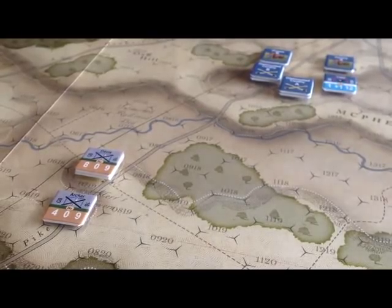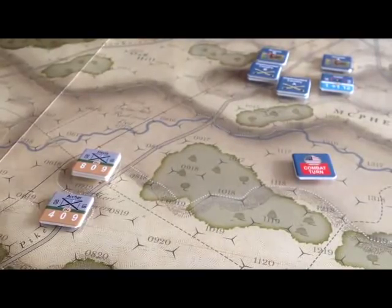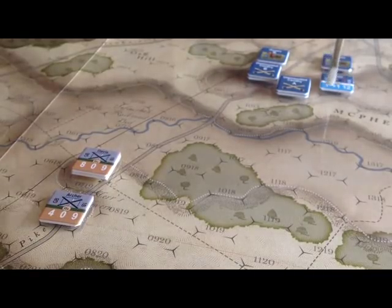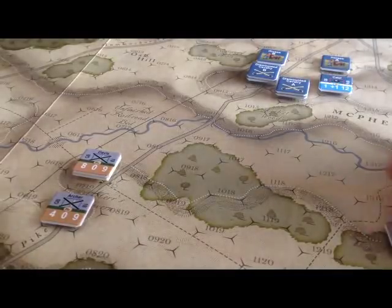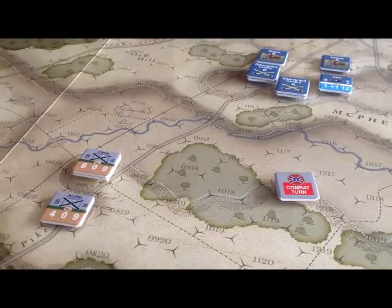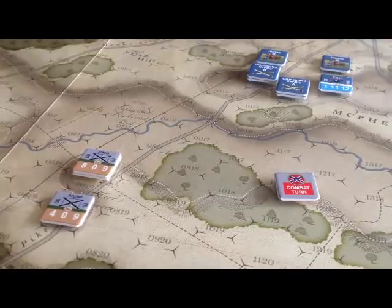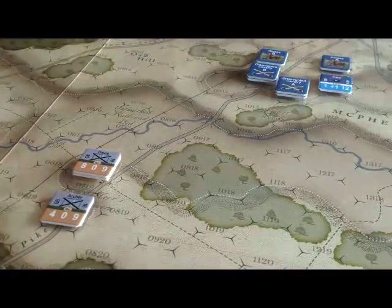The next chit pull is a Union combat turn. The Union is far enough back that Calef can't get a shot — one, two, three, four hexes plus intervening terrain — so there will be no Union combat. When that happens you pick the next chit. The next chit is the Confederate combat turn. With this magical chit pulling system, you really don't know what's going to happen — you might get a movement turn, you might get a combat turn, combat might occur when you don't really want it to. There's so much interactivity. But nothing happens because no Confederates are in range.